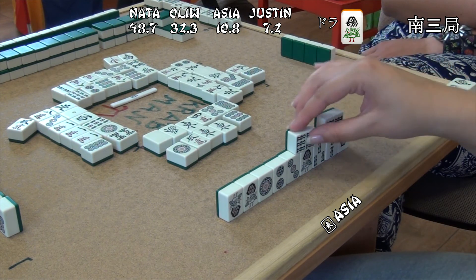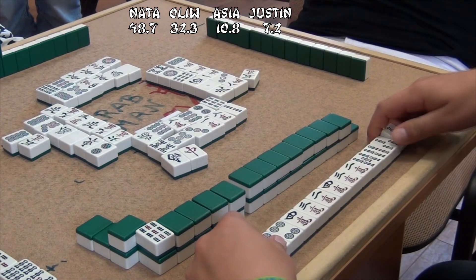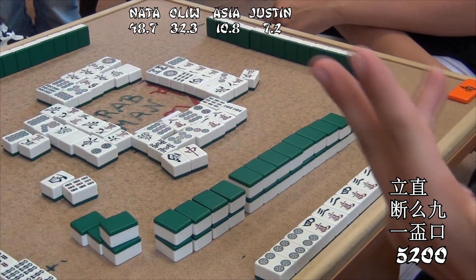Asha is back to tenpai, now waiting on Shanpon. She decides to push, dealing into Natalia's hand — Riichi Tanyao Ipeko, 5200.